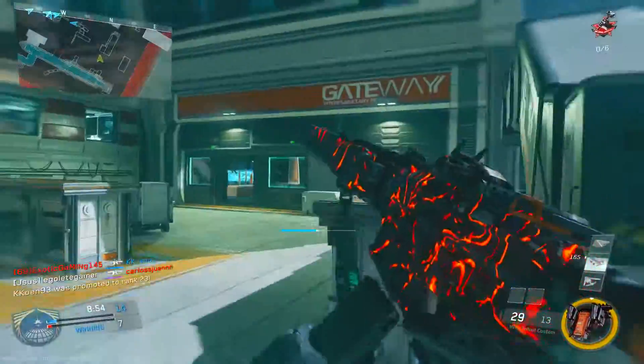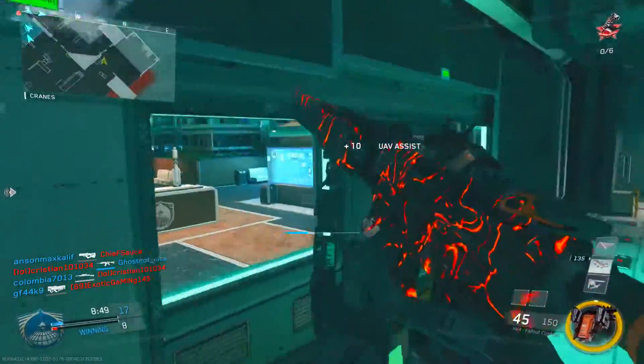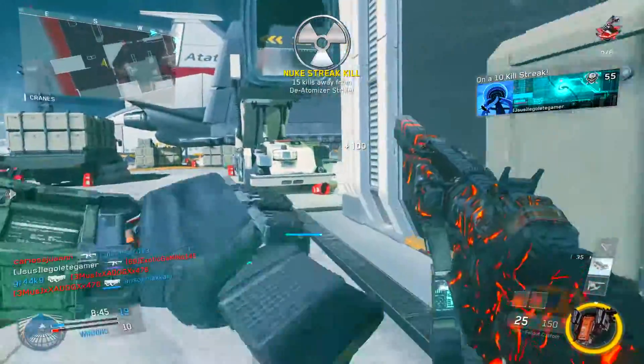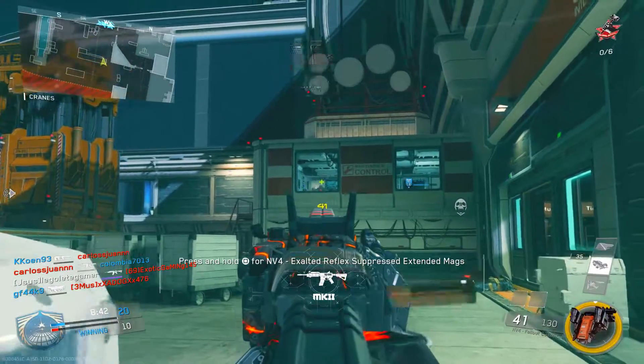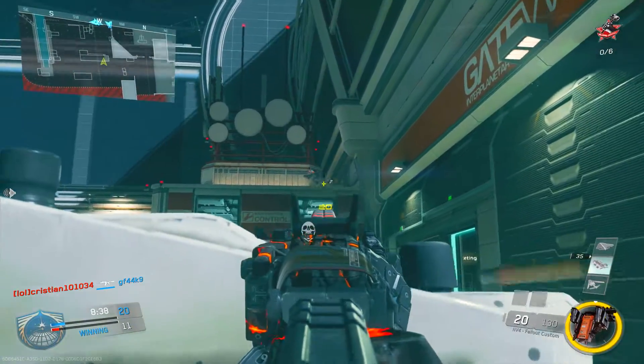Being on Stick and Move means I can't go prone, but that's not very important in these futuristic Call of Duty games. Jump-shotting will definitely catch enemies off guard and help you out a lot.